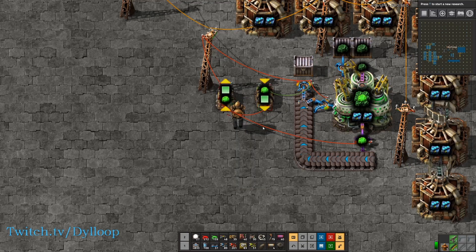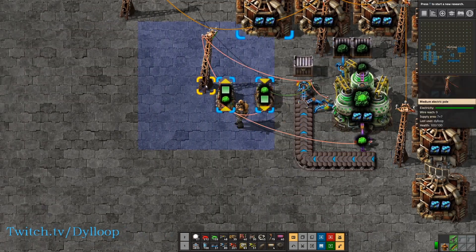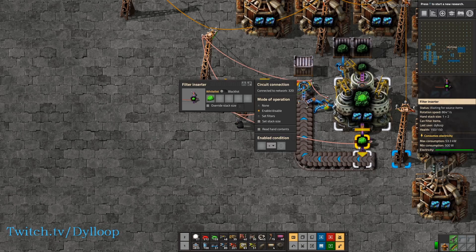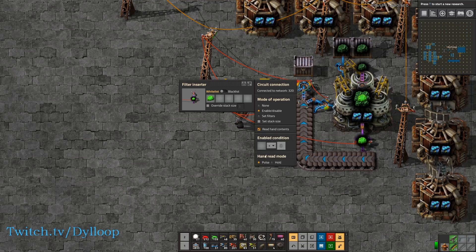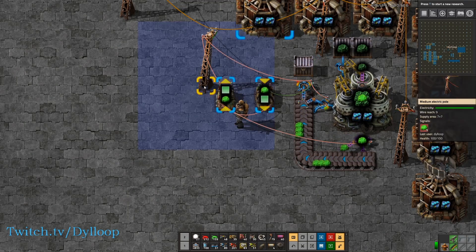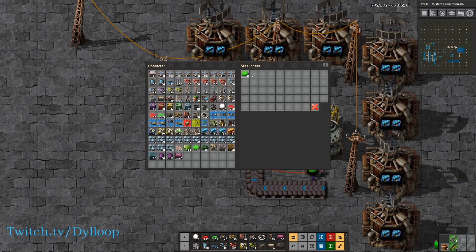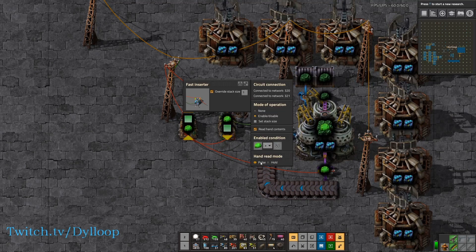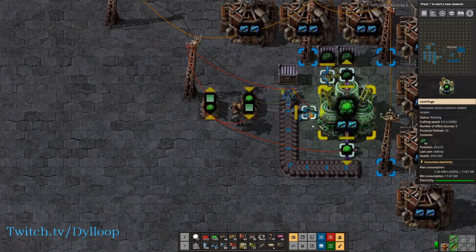This should work — I say should because I may have forgotten something. This needs to be enabled all the time, and it also needs to read hand contents on a pulse. As we count the uranium, once it hits 40 it will disable this inserter and enable the other inserter which puts uranium into the chest. Our timer didn't reset — we need to read hand contents on a pulse again. I said I felt like I forgot something and that was it. Let's try it again.